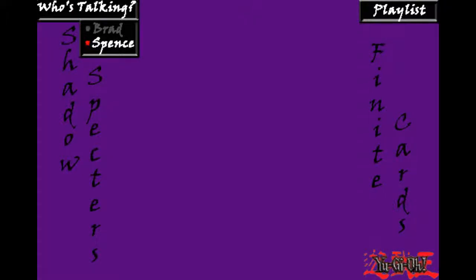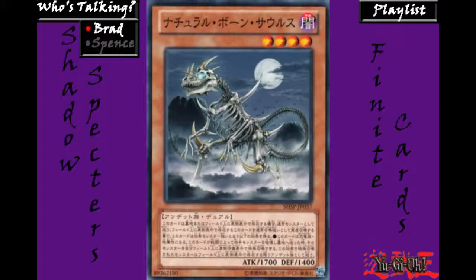Another Shadow Specters set overview video has arrived, and in this video we talk about the two new Gemini monsters that are in Shadow Specters. The first of the two new Gemini monsters we would like to talk about is Natural Bonesaurus. It's a dark zombie Gemini monster, level 4 with 1700 attack and 1400 defense.